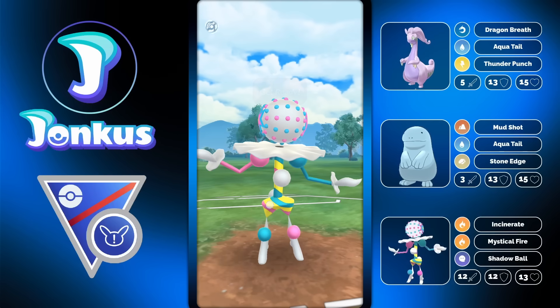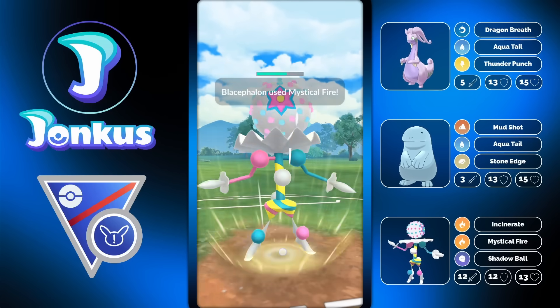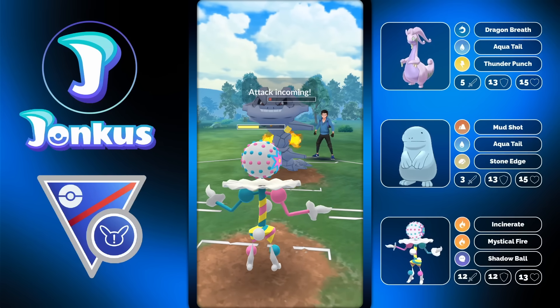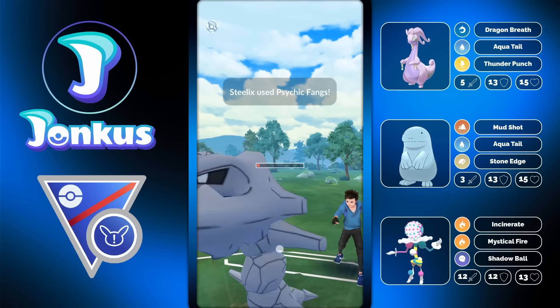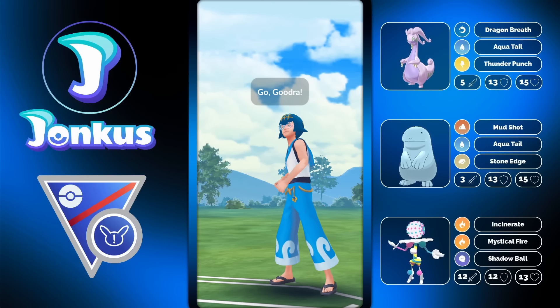They swap in the Steelix. We can go for Mystical Fire. They actually decide to let the move go through, and with that the Steelix is gonna go down and Blasephalon is gonna go to town. We use another shield and the opponent has no chance - they just go down to the Incinerate.